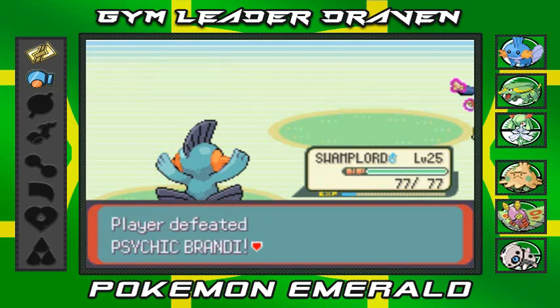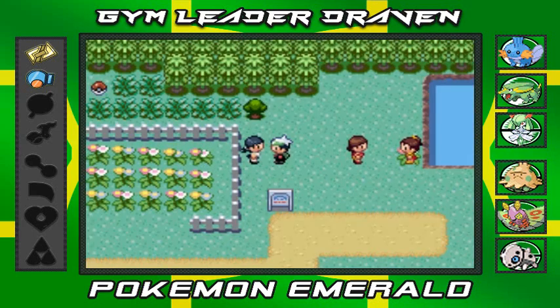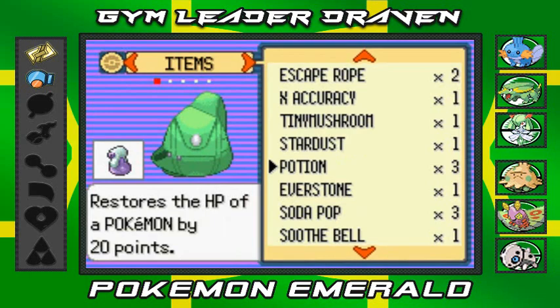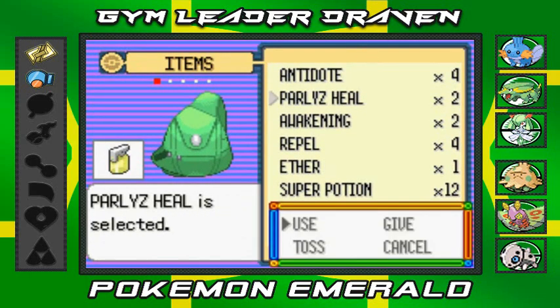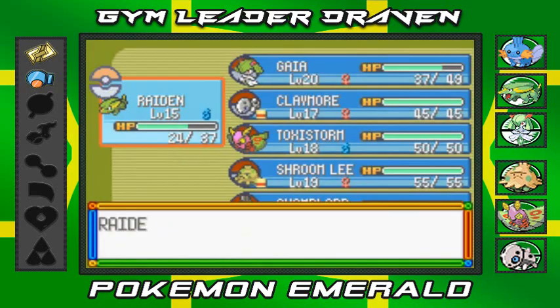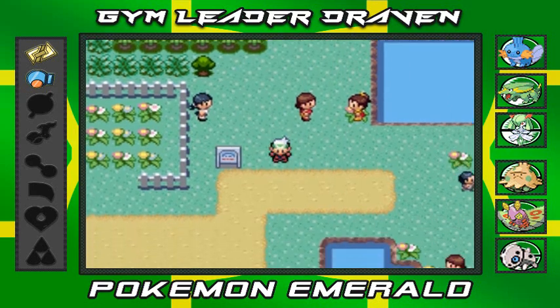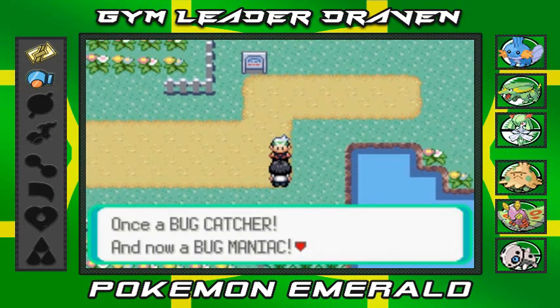Everybody gets experience points, and yes, I am very astonishing — so I've been told. There's a Poké Ball over there — I think it's a Great Ball or maybe an Ultra Ball. Let me heal my Pokémon real quick and continue on.